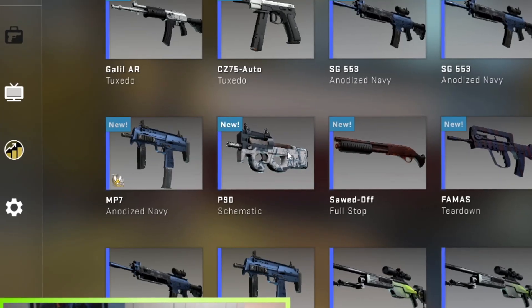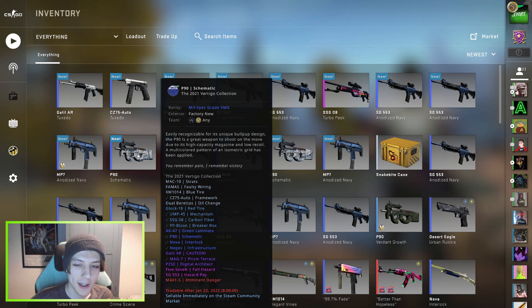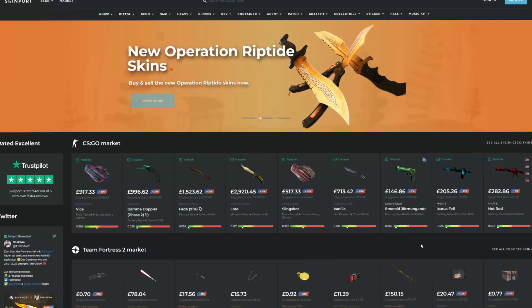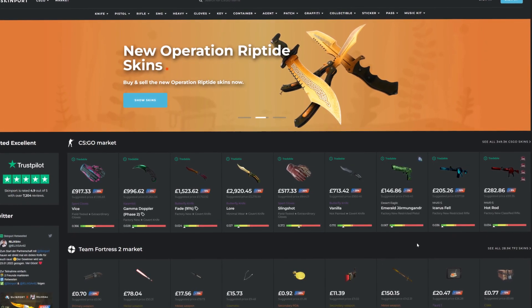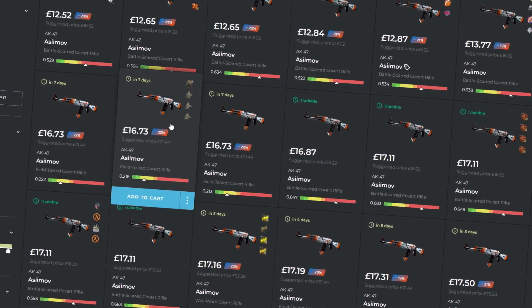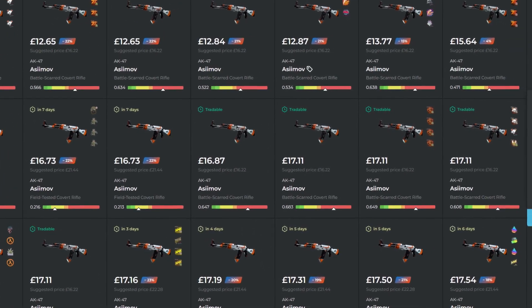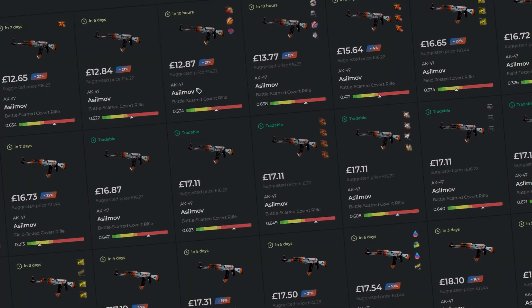I have already bought two of the mil-spec skins we need, so we can at least do one attempt, but I might still do another. Before we get into the big trade-ups, here's a quick word from our sponsor, Skinport.com. With a Trustpilot rating of 4.9 out of 5, Skinport is easily one of the most reputable and safest places to buy and sell your skins for real money. The skins listed on Skinport are much cheaper than the Steam community market, so sign up using the link down in the description below. You get yourself some cheaper skins and you help the channel out also.